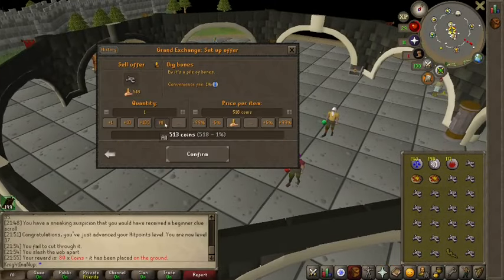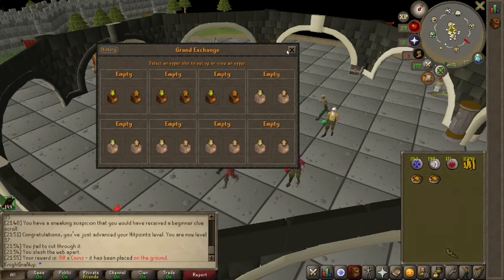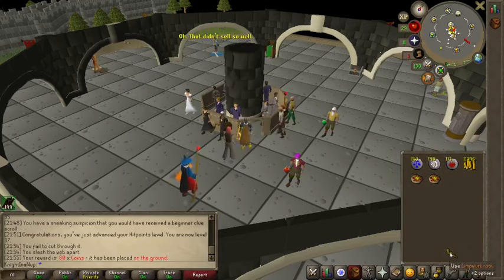Let's see how much we got — yep, 11,000. Boom. Easiest 11,000 you'd ever see.